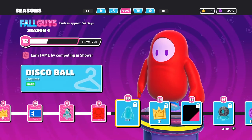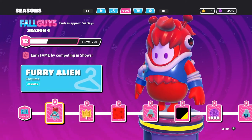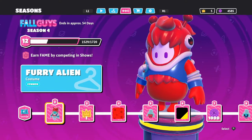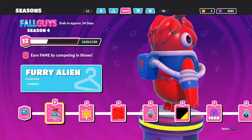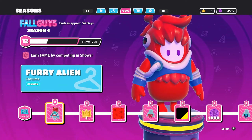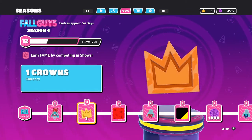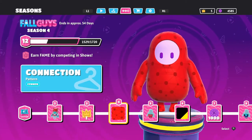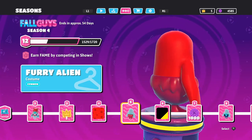Close your eyes - alright, let's go back to level one. Open your eyes and look! Look at this guy - and guess what? I got this guy already! Then I got a crown, I got that already, and then I got these cool little dots.